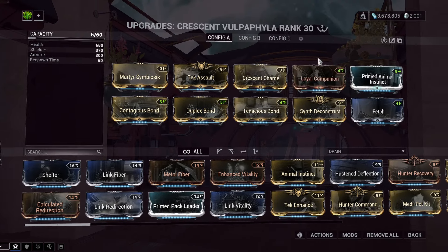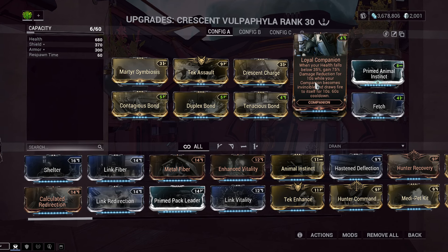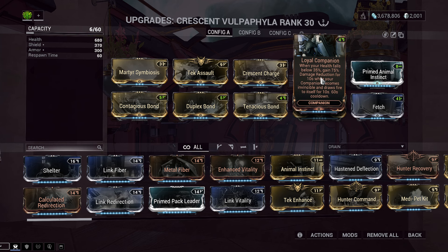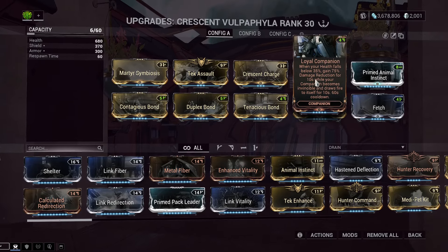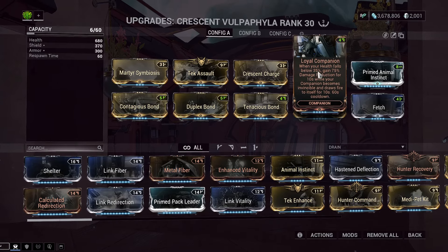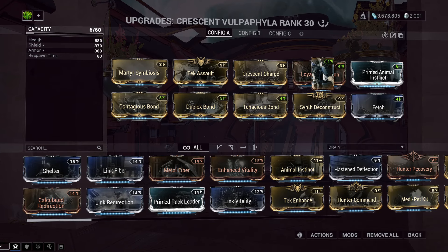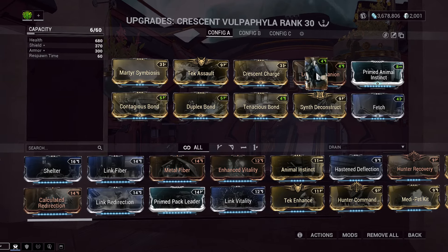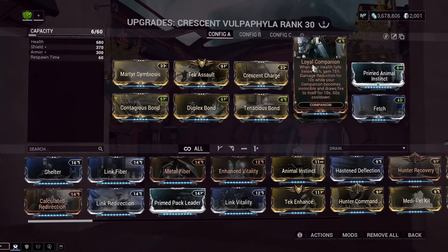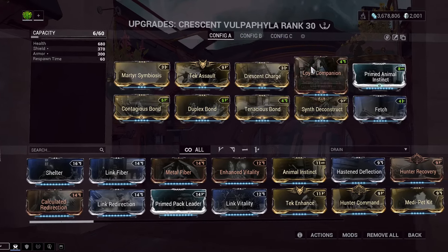Croissant Charge we already went over. Loyal Companion is a fun one: when your health falls below 35%, you gain 75% damage reduction for 10 seconds, while your companion becomes invincible and draws fire to itself for 10 seconds, with a 60-second cooldown. That's the really unfortunate thing with Loyal Companion — it has a very long cooldown. But this is a 10-second invuln where he could be pumping out one-second invulns to your Warframe, so it's a really powerful combo for Vulpophyllas specifically. If you watched the Panzer build, it's hard to fit Loyal Companion on — you have to put it in a flex slot. But on the Croissant, because we're only using one of the two Croissant-specific mods, we have easy room for Loyal Companion.